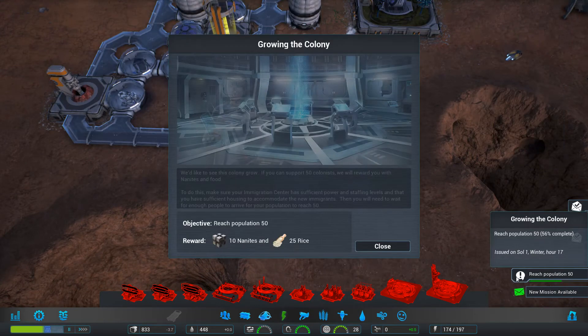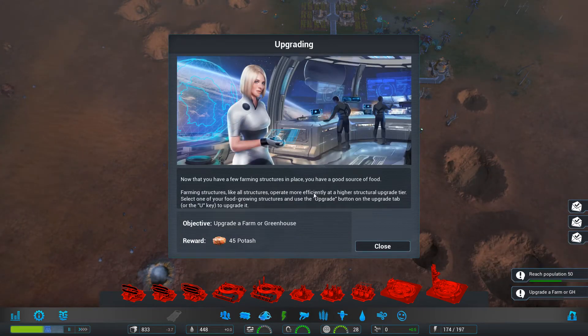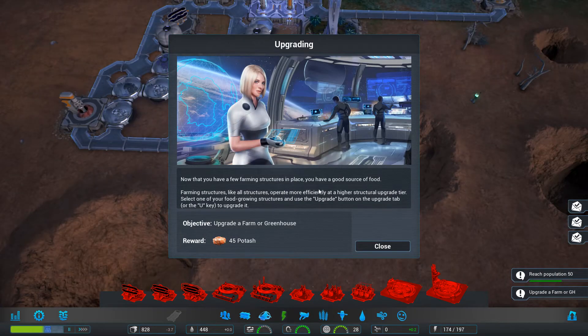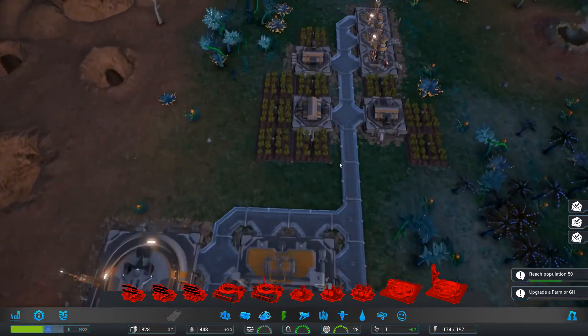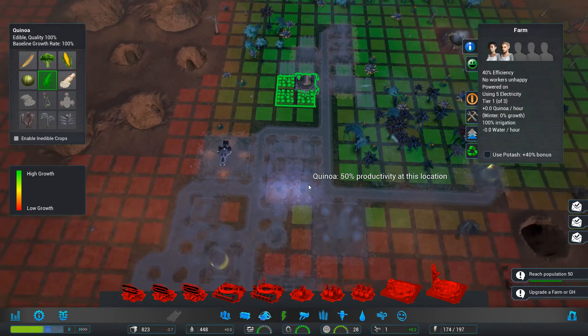Mission available — 50 colonists, okay we can do that. Food. Upgrade tiers — yes, you can press U to upgrade, that's awesome. So we can do that. Oh, we are losing food now. I mean, it's because it's winter, right?